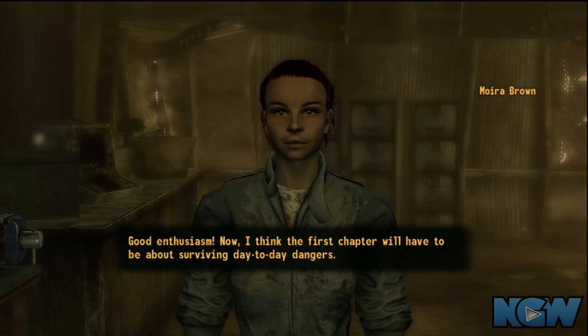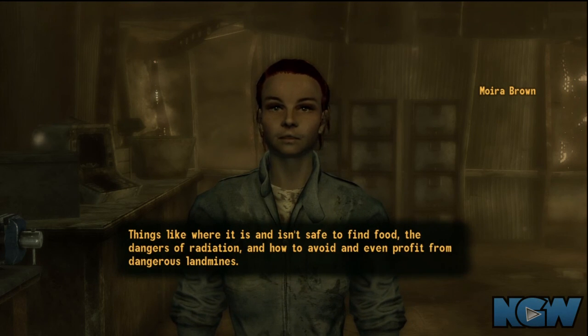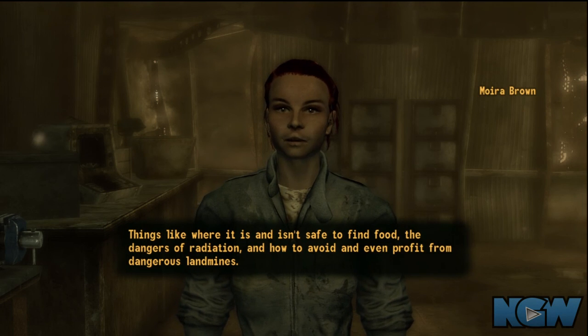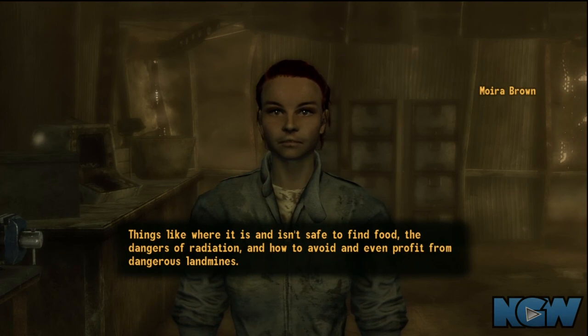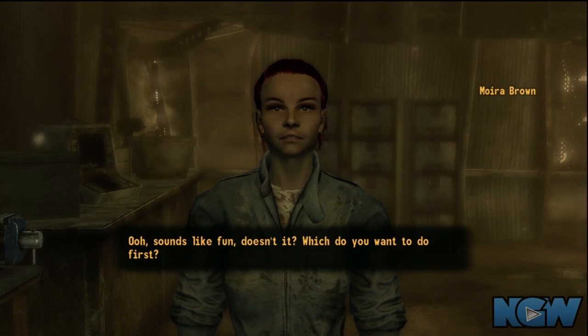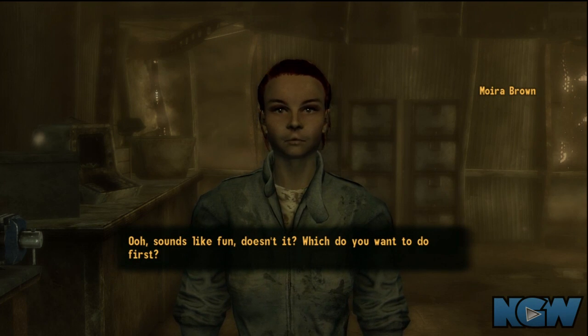Midway through you can pick up a perk called Dream Crusher, and the only way you can do that is to speech challenge her and convince her to stop writing the book.